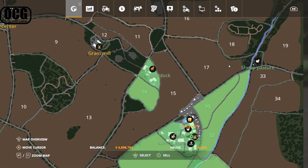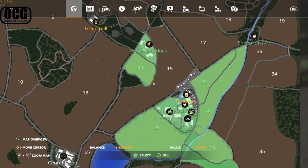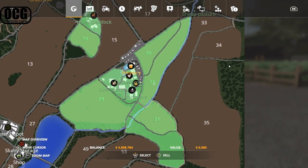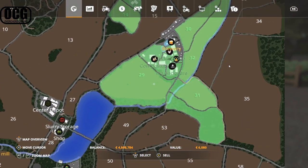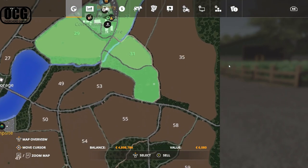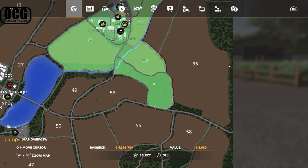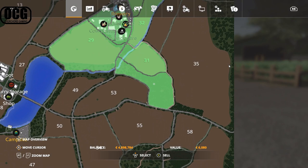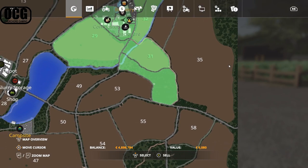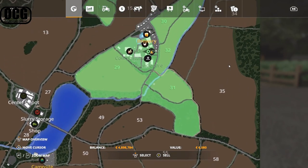In new farmer mode you do start with the visible fields: field 14 next to the horse paddock, fields 29, 30, 31, and 32 right around the farm, plus a large forest area. If you're into forestry, that's a really good area — there's a huge amount of value that can be extracted from it straight away in new farmer mode.